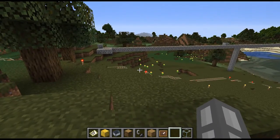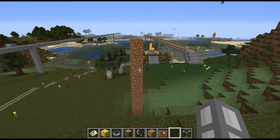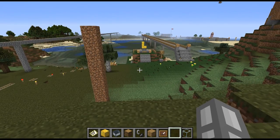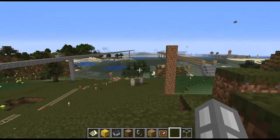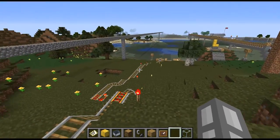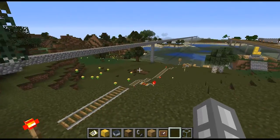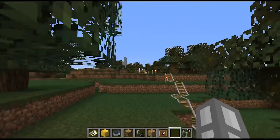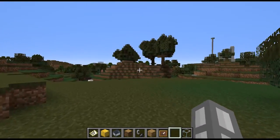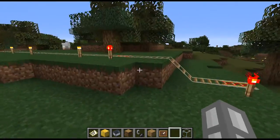I believe this was before beds were added, so if you died you just went back to your spawn point. That would kind of suck if you went exploring a great distance away, died, and had to find your way back. So I eventually made a minecart trail and eventually added powered rails once those were added in updates, so I could use that minecart to get back to my first base. You can actually see a tower I built off of it to help me find my way to it — not that it was all that helpful given the small render distance I was limited to at the time.